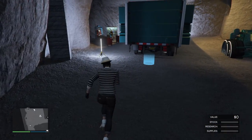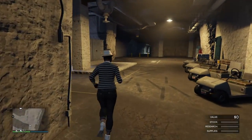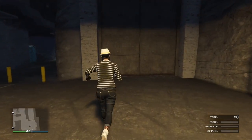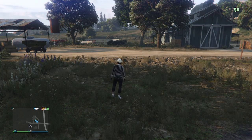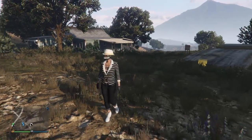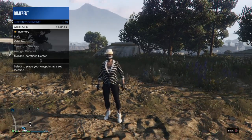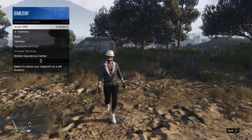You're going to need a bunker, of course. They say that you want to have your MOC out of your bunker when you do this glitch, but you're going to want to spawn into your bunker when you start up the invite-only session. You're going to want to walk outside on foot. We're also going to need an RC Bandito and an Arena Workshop. Once we have all of those things, we're going to want to walk outside after spawning into the session. You should spawn into the session from your bunker, so put your spawn location on your bunker. In order to do that, you will need to have living quarters for your bunker, which you can purchase from the internet in-game.